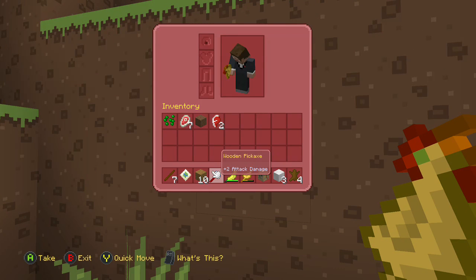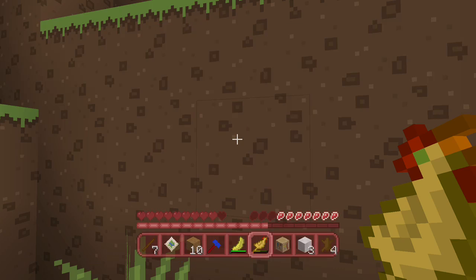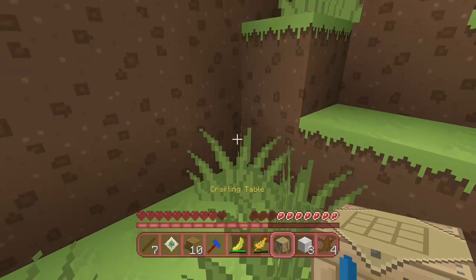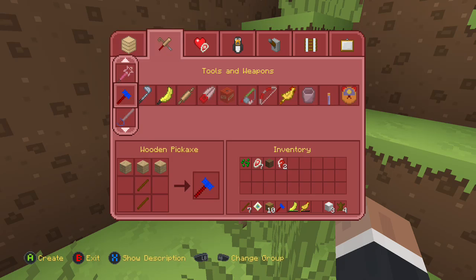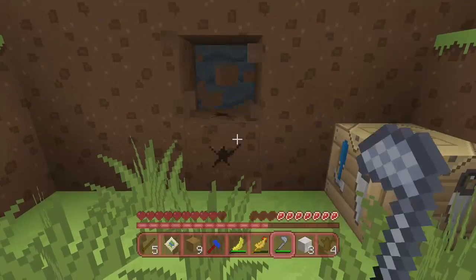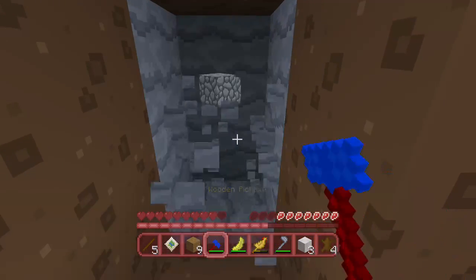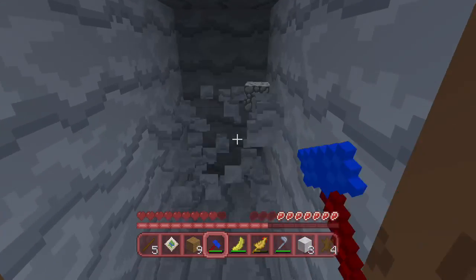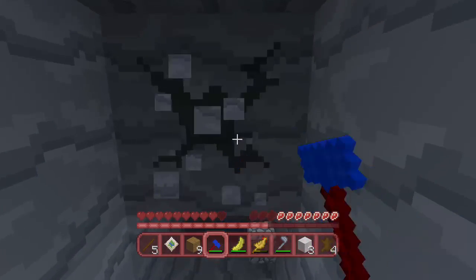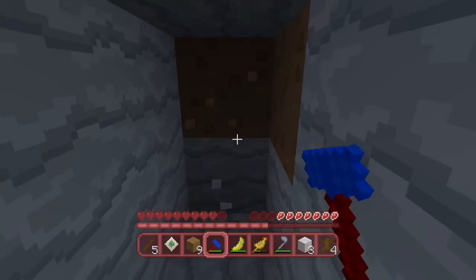I don't have a shovel yet, right? So let's make a shovel. Seems funny looking. Alright, let's get in here. We'll get some cobble going. Get a place to set up shop for the night because it's going to become night soon and we've already got stuff to make a bed with, which is good.